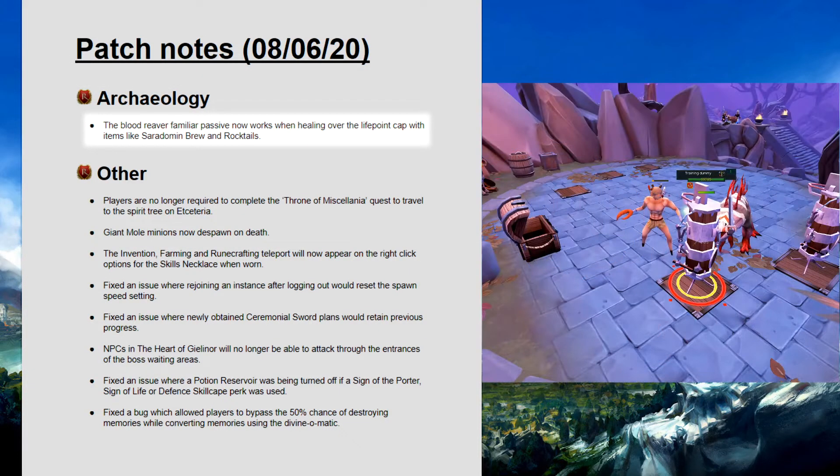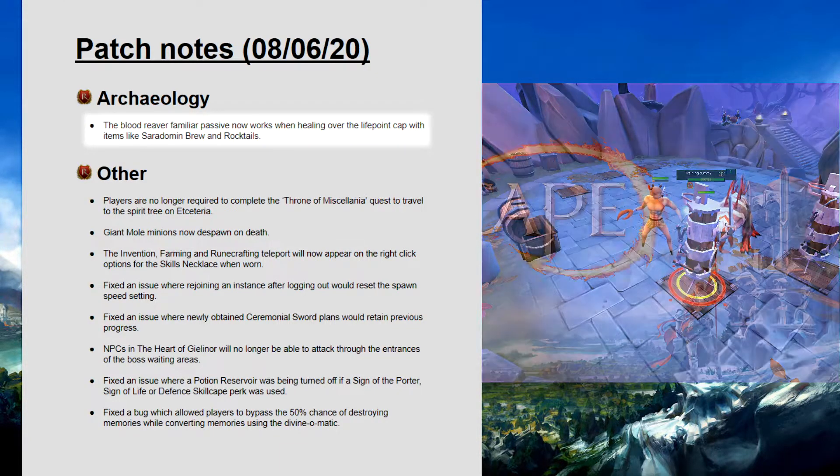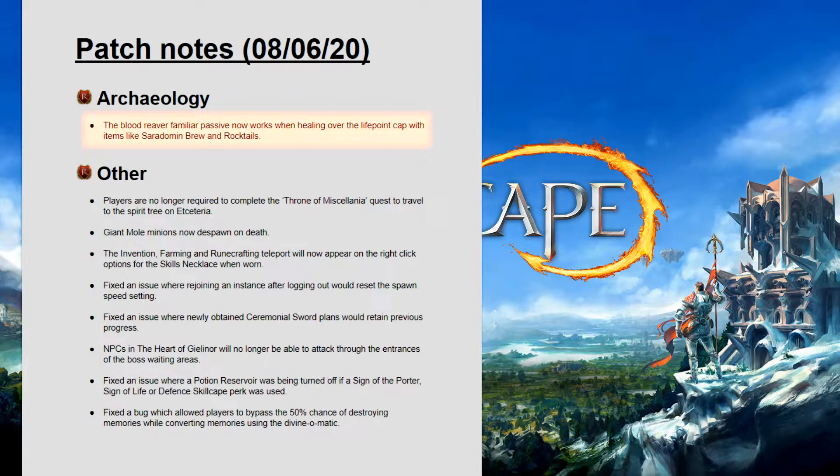Archaeology. The Blood Reaver familiar passive now works when healing over the life point cap with items like Saradomin Brute and Rocktails. This buff is insignificant and therefore they are still quite irrelevant. They are situationally best in slot between summoning level range of 73 to 95, ultimately bested by the Iron Titan in damage. They are also too expensive due to low supply and the fact that much better binding contracts use the same exact ingredients.